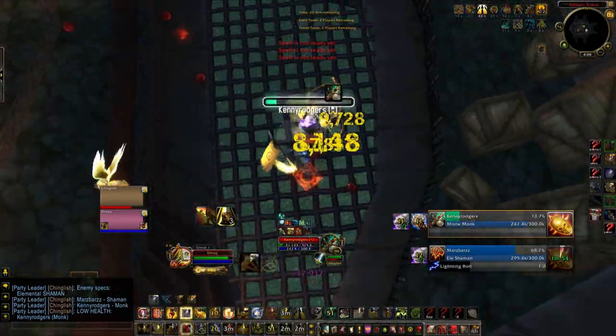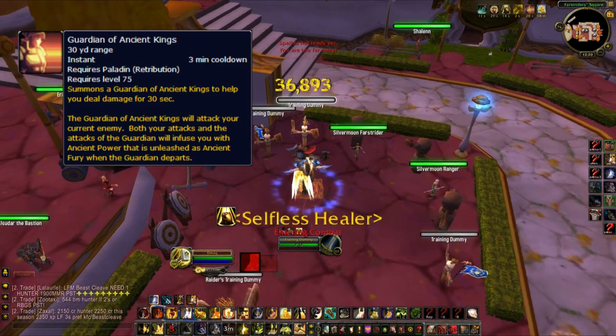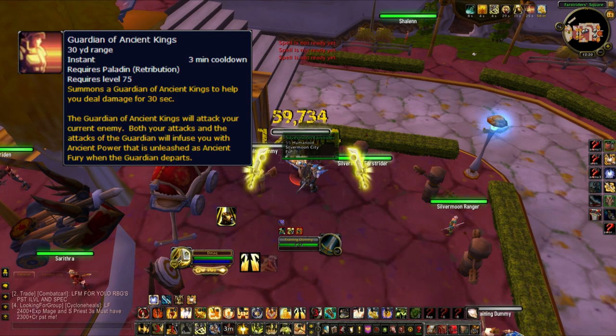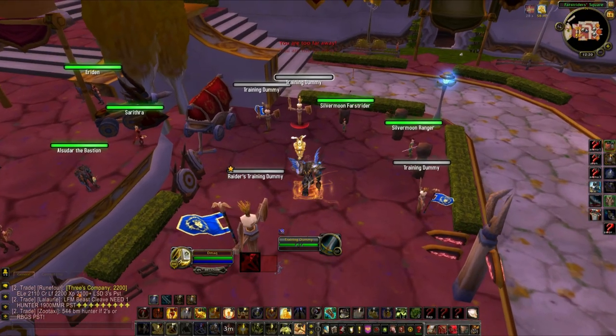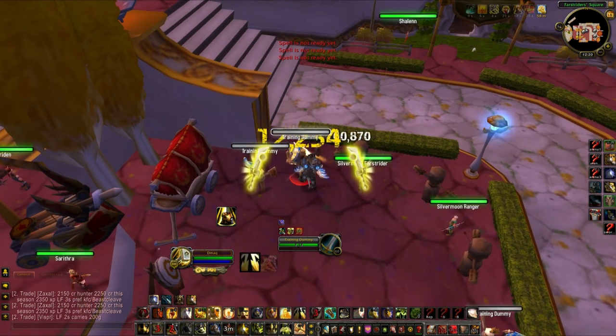So when I start my burst, the very first button I press is Guardian of Ancient Kings. The reason is because there's quite a bit of time I need to ramp up my stacks of Ancient Power to increase my damage. I need 12 stacks in total, and you have plenty of time to reach 12 stacks before you actually use your full burst.